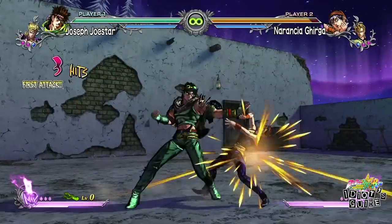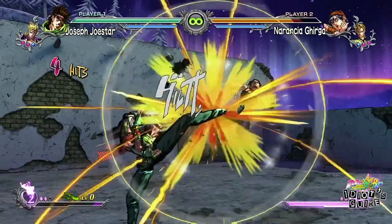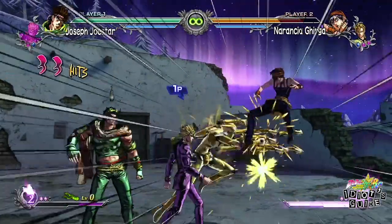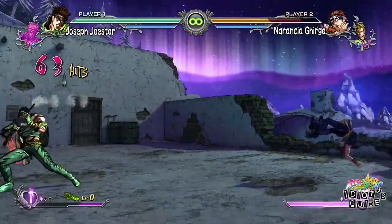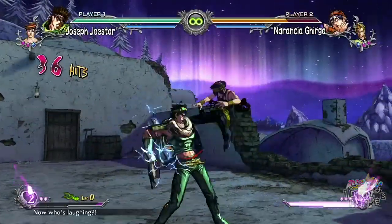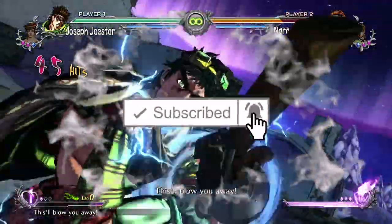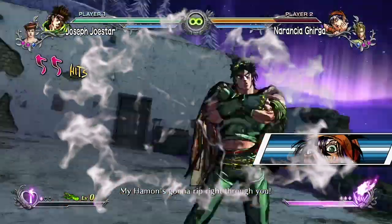And there you have it — Joseph is a close-range fighter with zoning capabilities. Use the easy beat combo until you're ready to branch out and get better. In the comment section, veteran players give me all your insight on how you play Joseph Joestar and what assist you use — I like to do close-range assists but others might do something different. Anyway guys, make sure to like this video. I'm Enigma, signing off — peace!